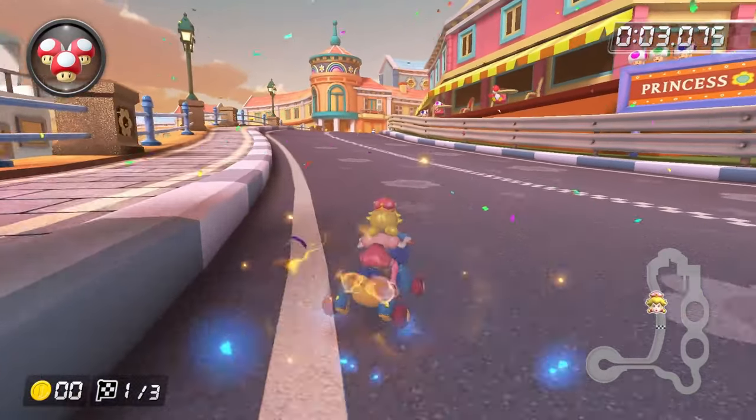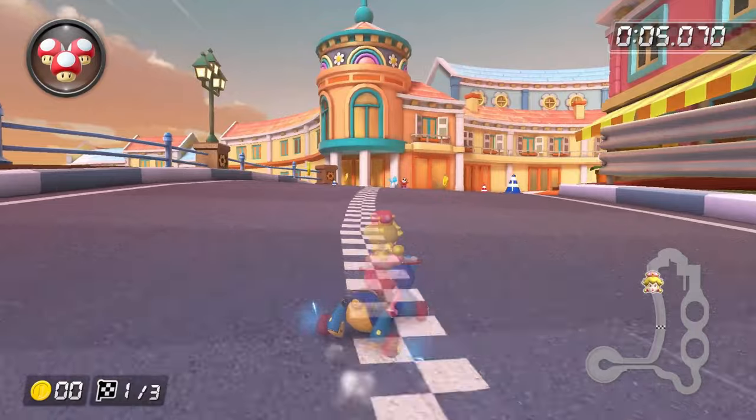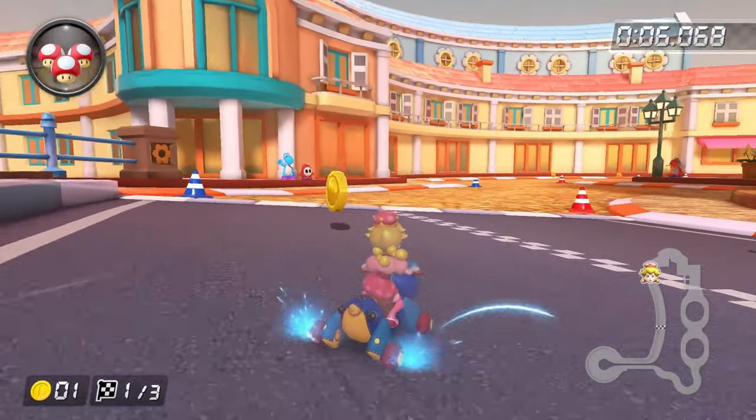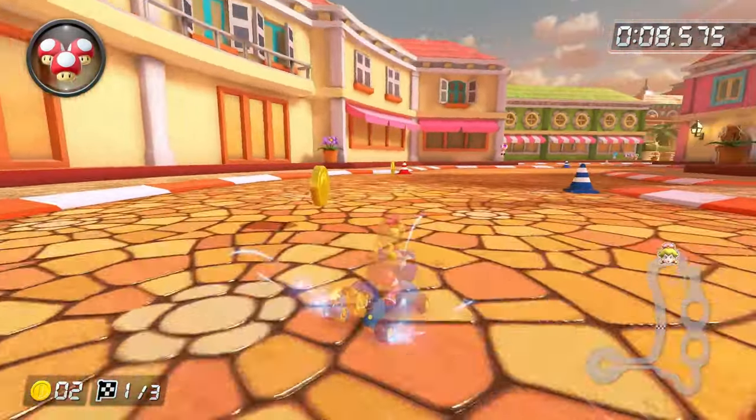When the run begins, we're going to be snaking back and forth, starting with a left drift. After starting your second right drift, widen up so that you can grab these first two coins, and then immediately upon building a supermini turbo, hop out of it and start another right drift.